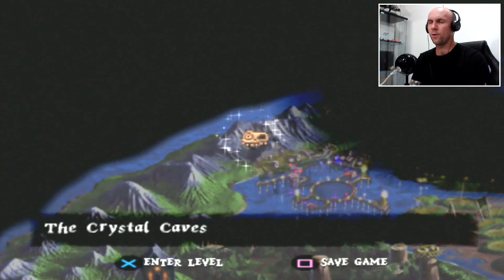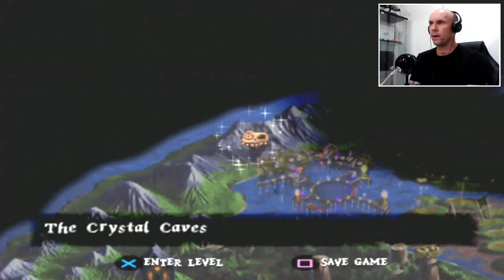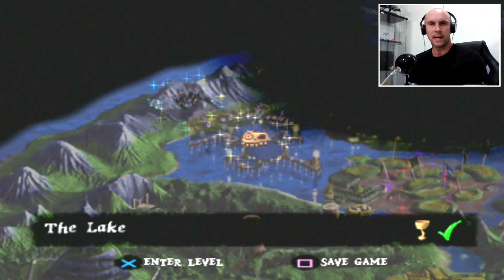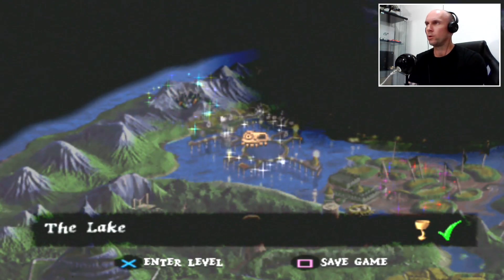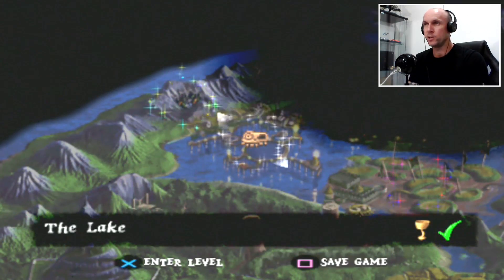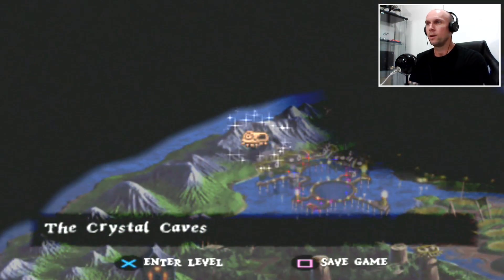What is going on guys, it is Simon here, welcome back to more of that crispy crispy Medieval that you all know and love. So last episode we finished up at the lake and we had a pretty good run through - no deaths whatsoever, just used one life bottle, got the chalice, went to the Hall of Heroes and got the magic longbow. We are now moving on to the Crystal Caves.